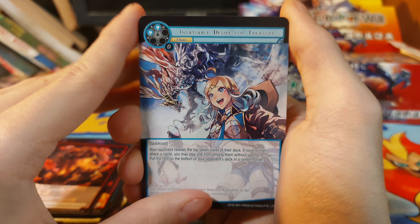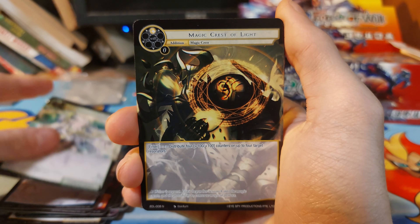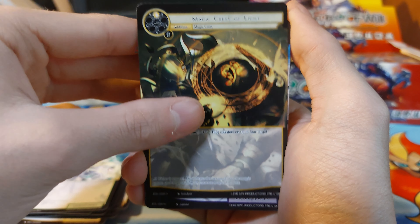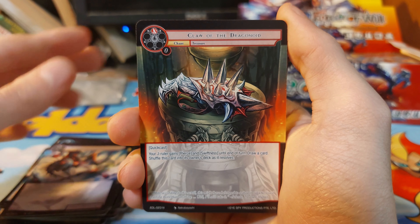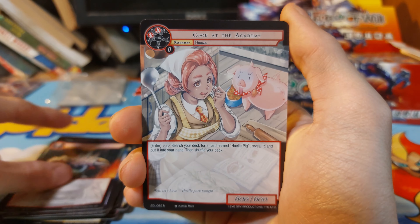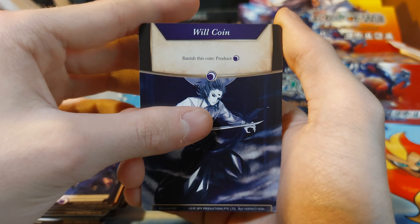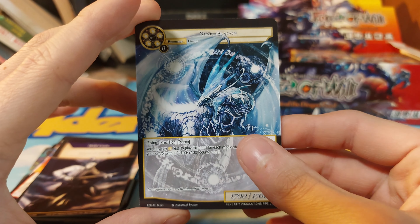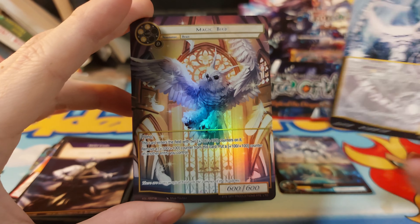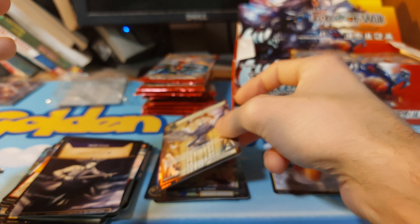Spirit of the Sparrow for Treasure, Student of the Academy, Student of the Academy, Magic Cast, Magic Crest of Light, Darkness Servant of Ragnarok, Claw the Dragonoid, Cook at the Academy. We have a Darkness Magic Stone, a Will Coin, we have a super rare of Star Dragon, and we have a Magic Bird normal full art.